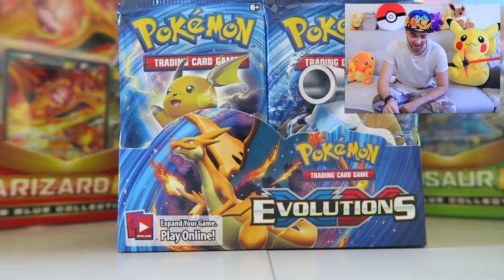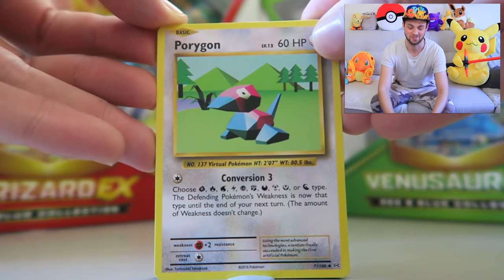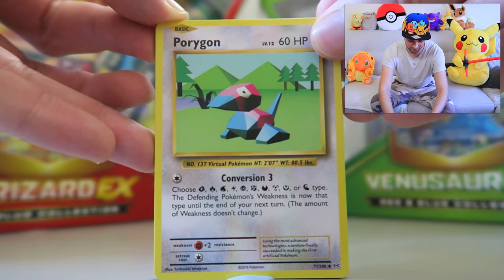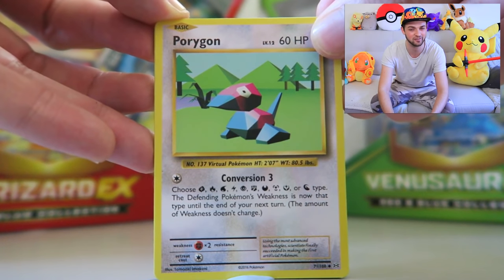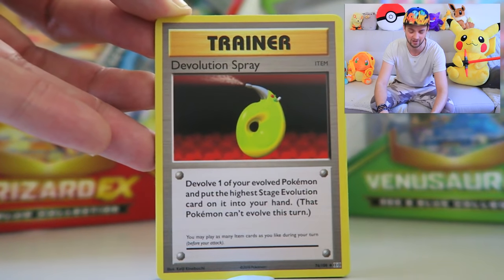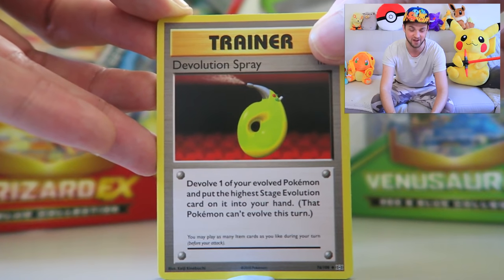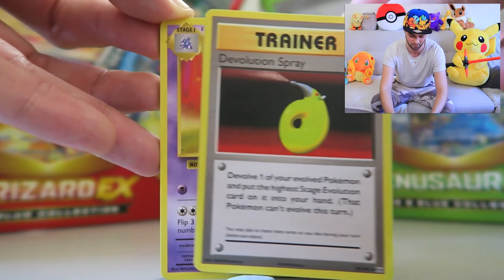I can't quite believe how many cards we have here. I'm going to go for a Blastoise booster pack to kick it off. Our very first pack — kicking off with the original Porygon. Honestly, such a weird Pokemon for the original 151 list. He's just so robotic, so unlike all the other creatures, and still very rare to this day, even in Pokemon Go.